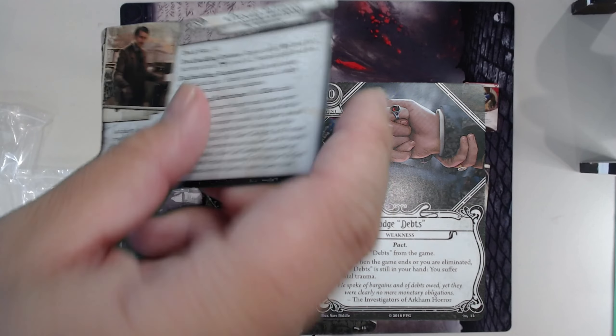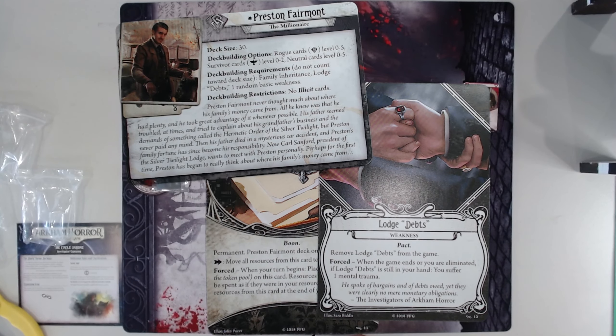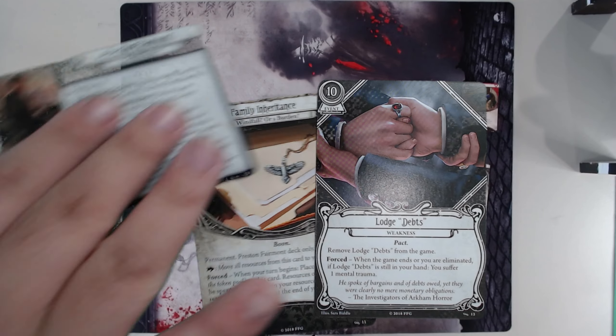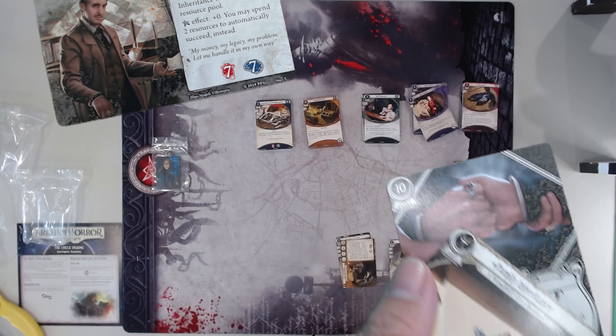His deck building is Rogue-Survivor zero to five, zero to two. But no illicit cards — you wouldn't dare. And his weakness is actually pretty alright. By the time it hits near the end of the game, you should be able to get rid of it. Preston's pretty cool. I've actually never played Preston — maybe I'll try him out.